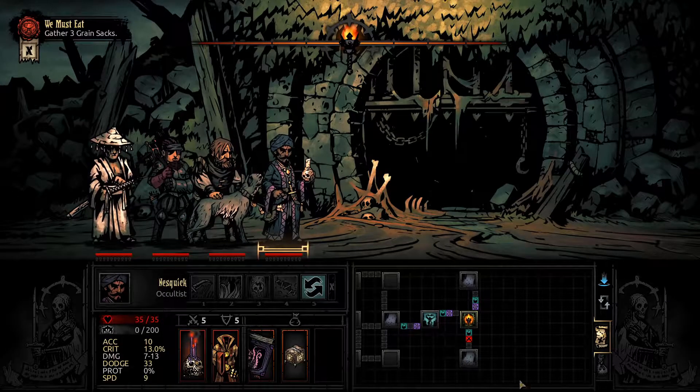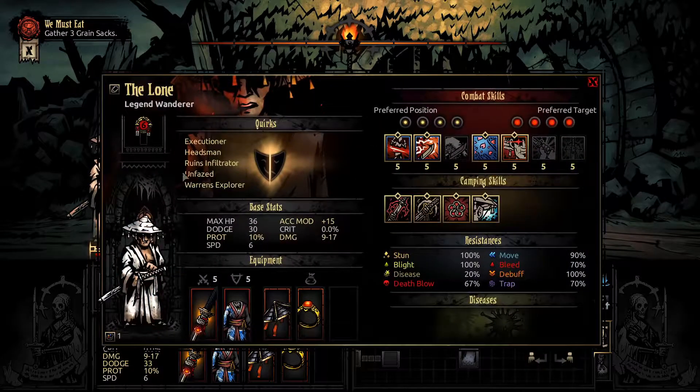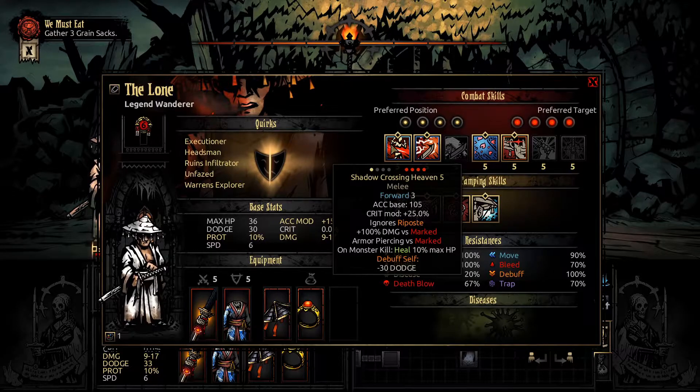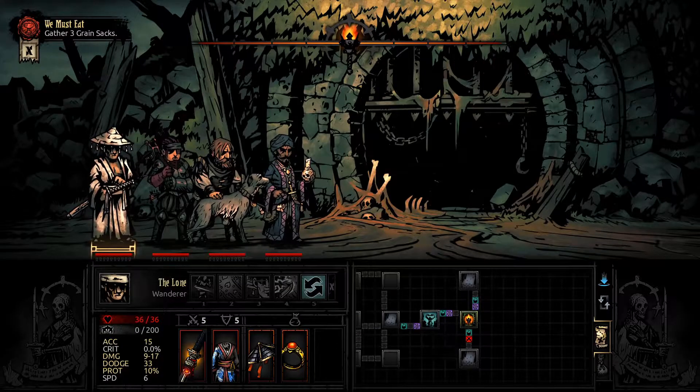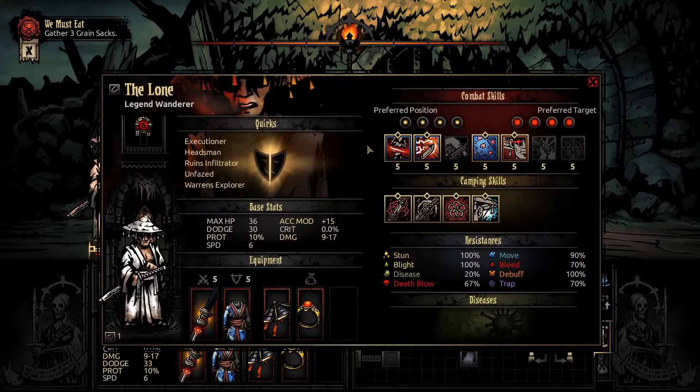Hello everybody. We're going to be looking at a Wanderer mission — this is how I play the Wanderer. I'm going to show you probably two missions. This first one is going to be with what I outlined in my class guide. I'm going to get a mark off with my Occultist, beat the Shadow with my Hound, my Arbalest, and then my Wanderer with Shadow.